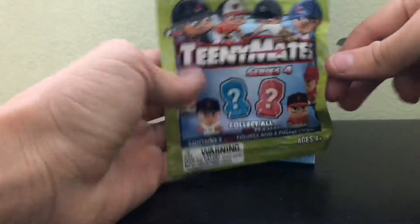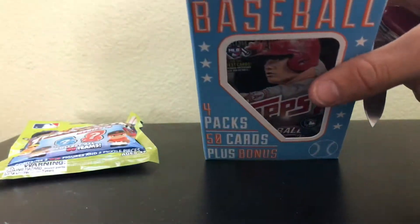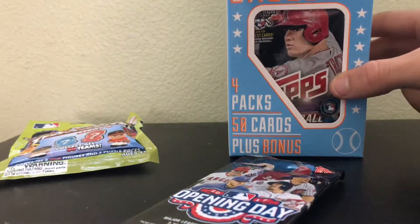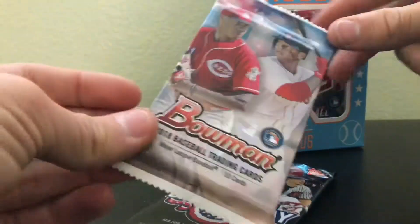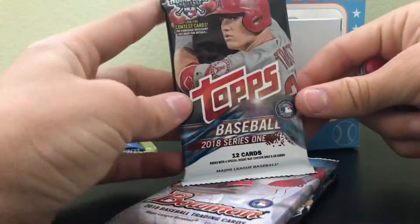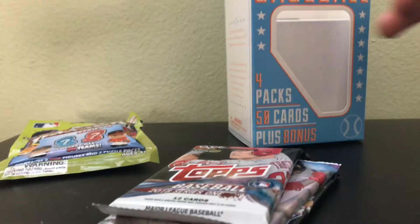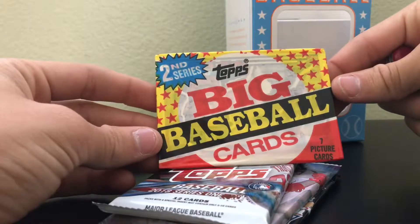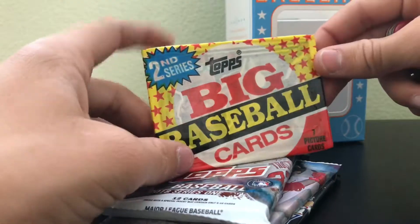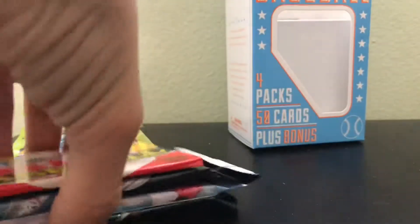We got a pack of Teeny Nights Series 4 — those are always cool to get. Then our packs: we've got a 2017 Opening Day, a Topps Bowman pack — these are not hobby packs — a Topps Series 1 pack, and our last pack is a Topps Big Baseball Cards 2nd Series. I don't actually like those cards because they're too big and don't really fit in anything. So those are our 4 packs.